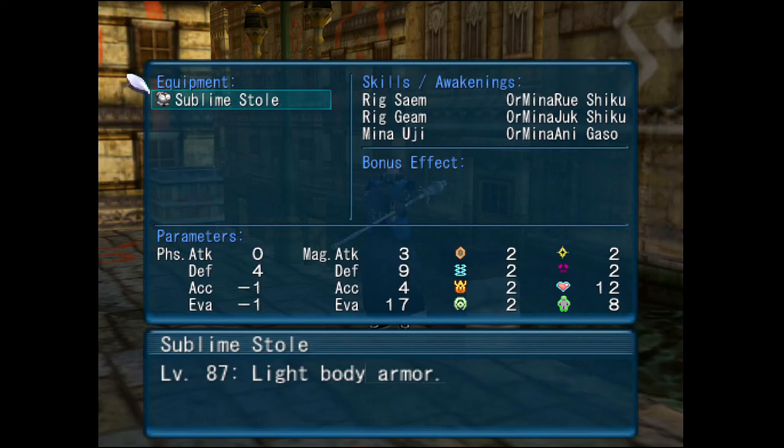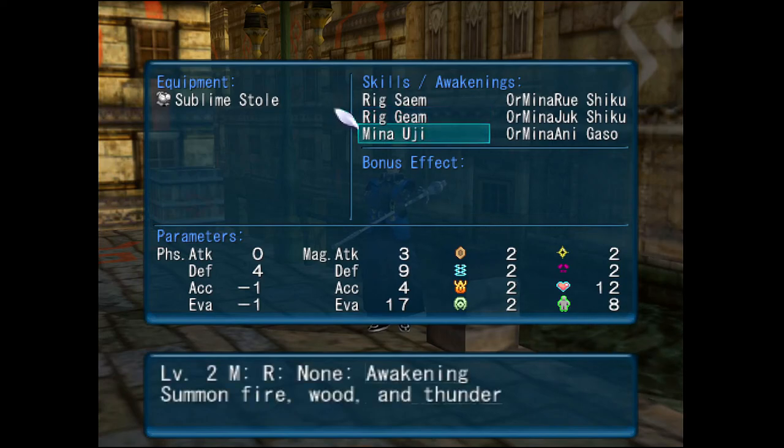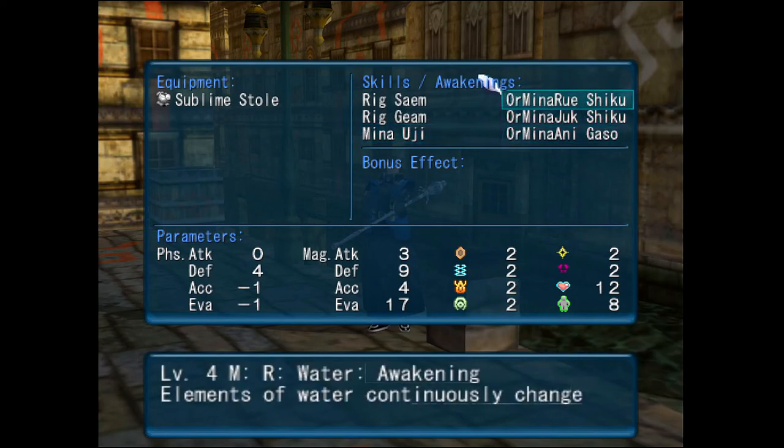The big thing for me, thinking party-centric at all times, is that it's got Rig Same and Rig Deem on it. I don't have to sit there and balance out my equipment to get both of these — I have them on demand for my character and my party. It takes a while to set up this buff, especially if you're the only one doing it in your group, but everybody having constant health and skill point regeneration is really helpful, especially once you get past level 25. Those extra gains really start getting noticeable. Again, you've got awakenings here: Ormina Anigaso, as well as Mina Uji, which gives you three elemental summons, Ormina Juchiku, and Ormina Arushiku.